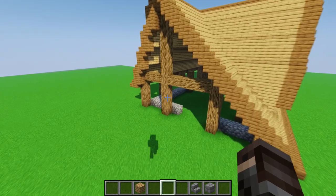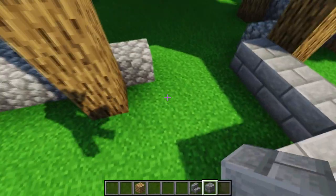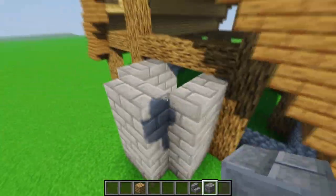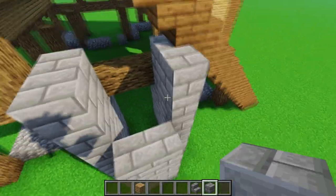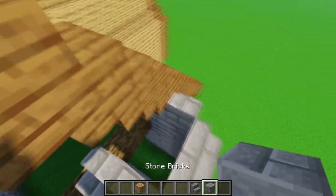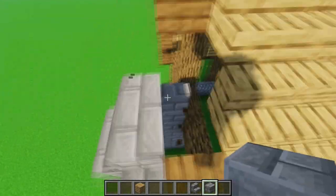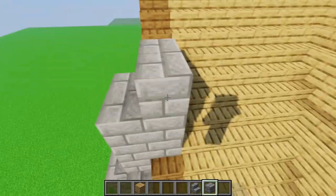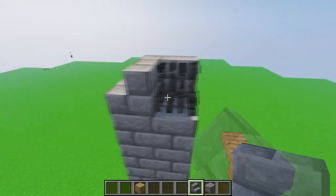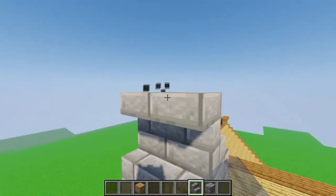Now we create the chimney from the outside. Go to the back of the house, take stone bricks and place three, two, and three, then lift everything by three more and add two more blocks. Place normal stone brick stairs, then create a 4x4 square — you may need to destroy a few spruce stairs. Lift everything up by ten and close it with normal stairs, then close the top with upside-down stairs.